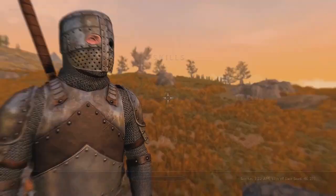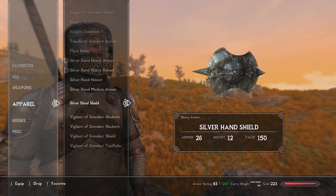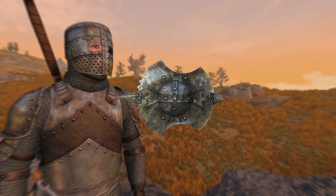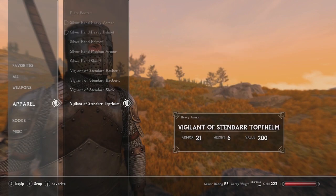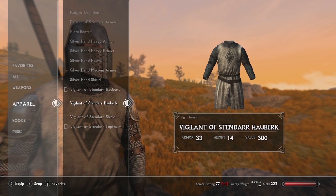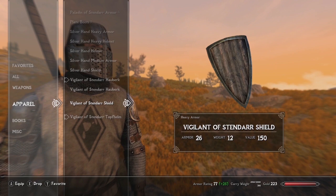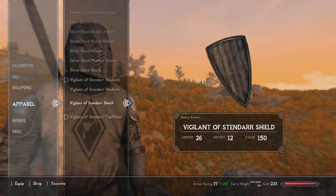You've got the heavy armor and a medium/light armor version, plus the Silver Hand shield — it just looks crazy dangerous, like the Targe of the Blooded but worse. Last but not least, we have a couple more outfits — these are probably my favorites: the Topfhelm and the Vigilant of Stendarr ones. Light and heavy armor with not much difference other than the shoulder pauldrons, plus a classic wooden shield.